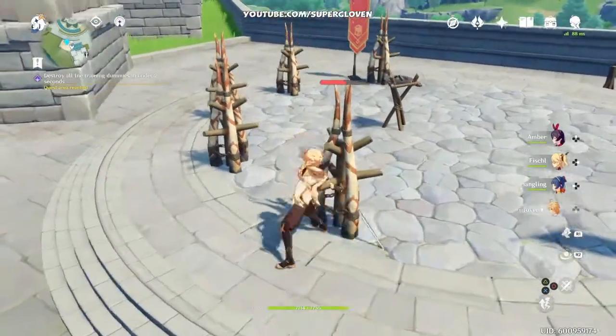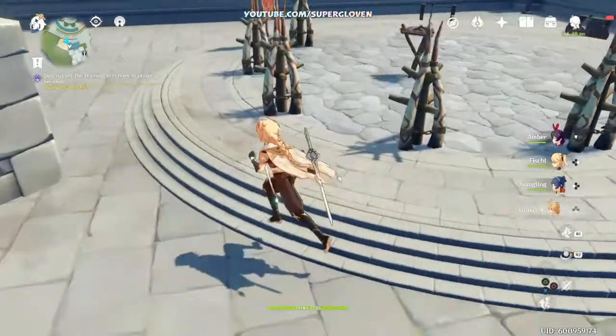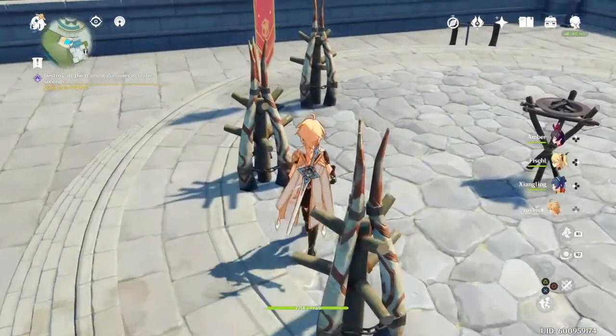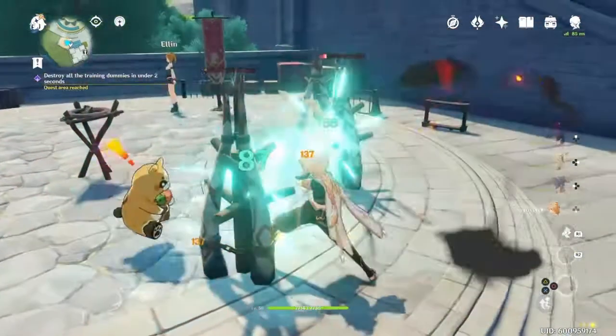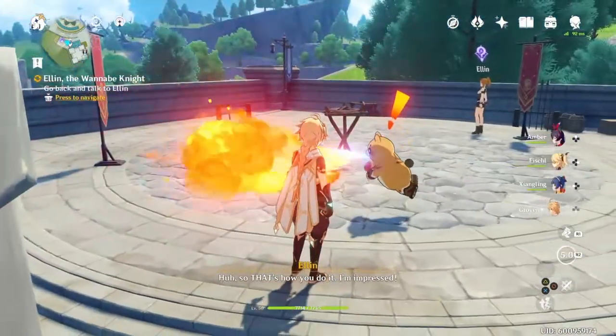As you can see, I'm destroying the dummies halfway. And when you're ready to go, switch to the secondary character. Like I said, it can be Amber, Fischl, or Xiangling. Use your charge-up attack. And there you go — easy.